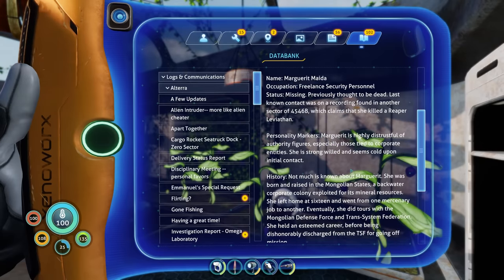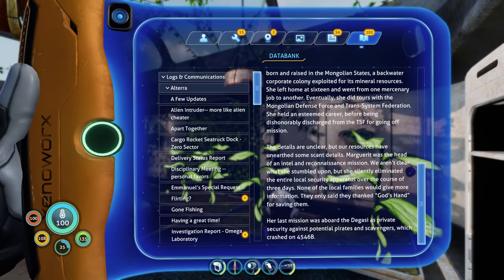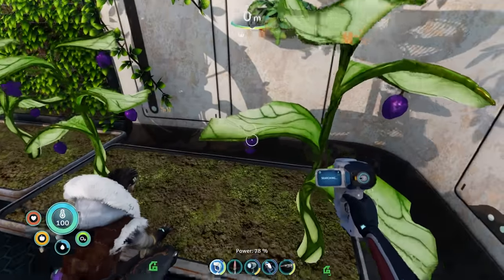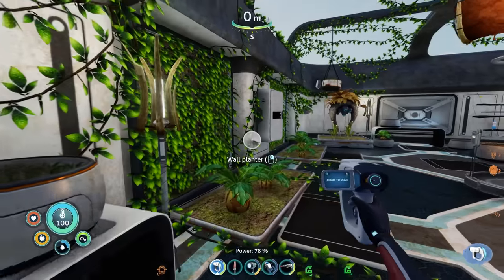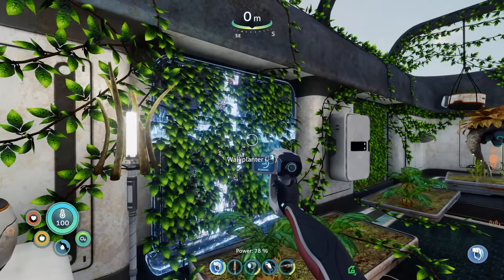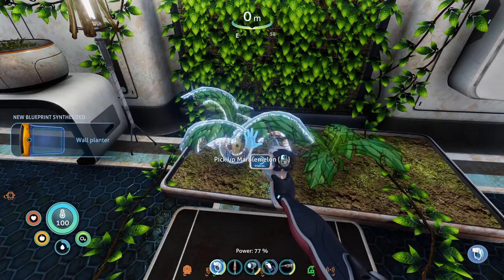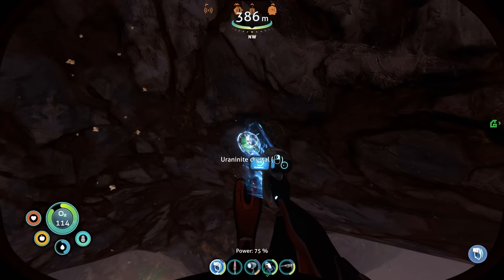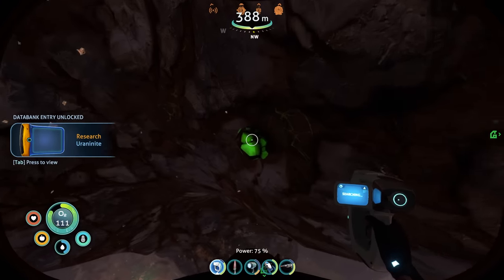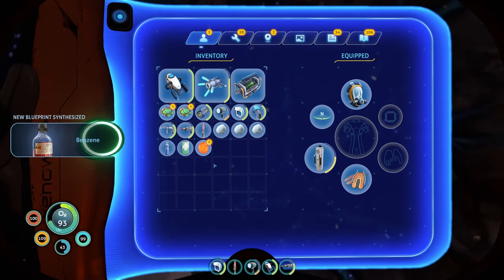So it turns out that Sam was working against Altera because she figured out that they wanted to weaponize some Kharaa bacterium that they found on a frozen Leviathan. She managed to make a cure for it and then stashed it away in a cave. She was planning to cure the Leviathan, but Marguerite convinced her to blow it up to try and get rid of it altogether. And Marguerite said that she wanted to blow up their lab, which explains the Omega Lab explosion. I was checking out this deep cave and then Alan told me that we're nearby a part of his body — it's probably a little bit too deep for us right now though. These little red things can make benzene.